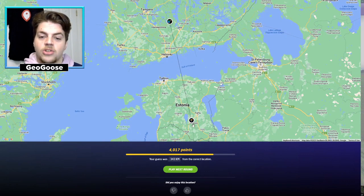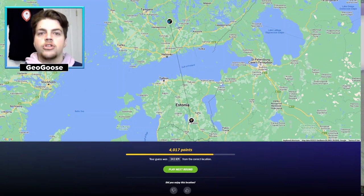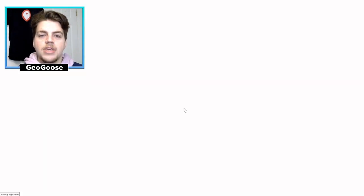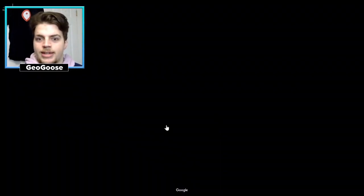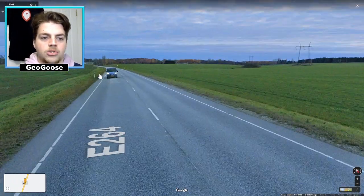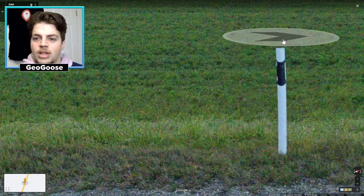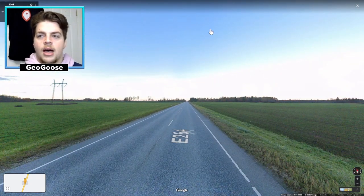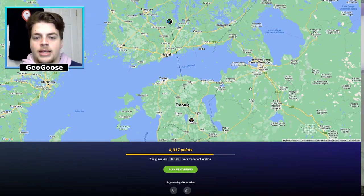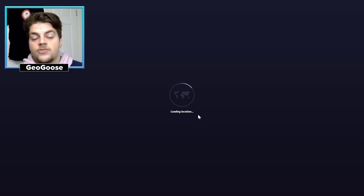It was Estonia — I got some points, but it was Estonia. I'm going to have to learn the difference between Finland and Estonia bollards. I think the style is the same for both — a white line with two white circles on the back — but the Estonian one might be a bit thicker and more rounded while the Finnish one is a bit smaller. We've got 4,000 points so we're still on pace for 20,000 if I can keep that up. Finland on Estonia is a decent beginner's mistake.